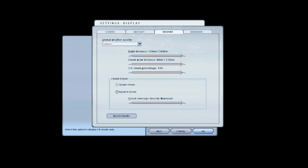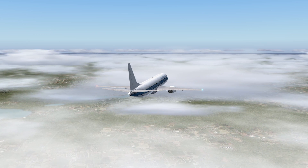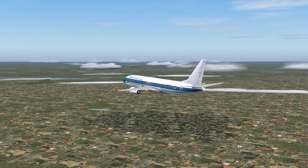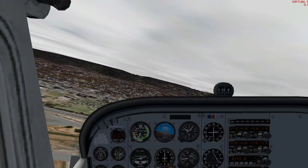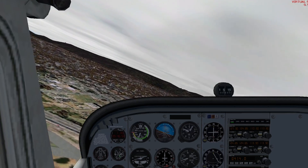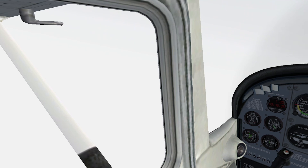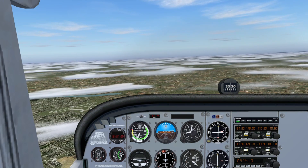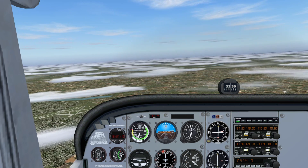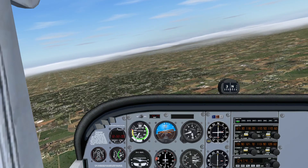If you were to switch to simple clouds in the display menu, the result is more similar to the old methods of rendering weather used in older versions of Flight Simulator, with simple individual sprites used for clouds. However, even this method was changed in Flight Sim 2004. In Flight Sim 2002, for example, setting an overcast layer causes a single large texture to be displayed at the top and bottom of the cloud layer, and flying through it causes visibility to drop to zero rapidly to simulate flying through the clouds. In Flight Simulator 2004, overcast layers with simple clouds enabled is arguably not as interesting — cloud sprites are spread out far and wide and the visibility doesn't change, making flying through an overcast layer rather underwhelming compared to Flight Sim 2002.